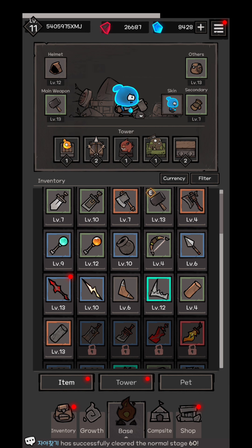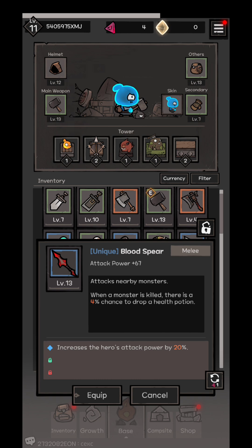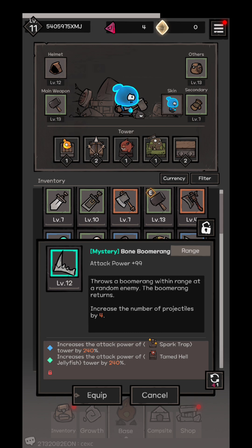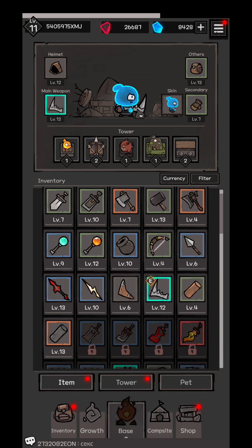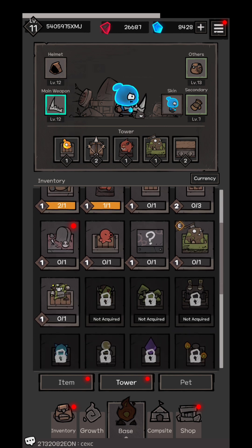Watch out what you're going to equip. I thought that was going to be the secondary slot — I'm going to cancel and select again. This is a unique melee weapon, not good — I'm searching for a ranged weapon. This is also where you select your towers: five different kinds that you can place, and it's up to you which ones you pick.